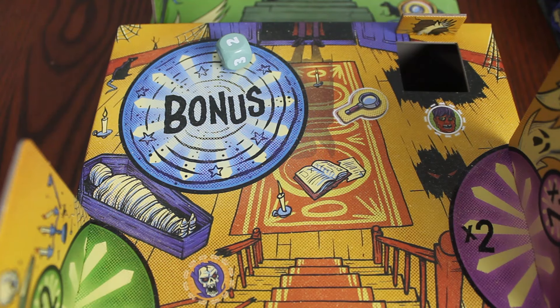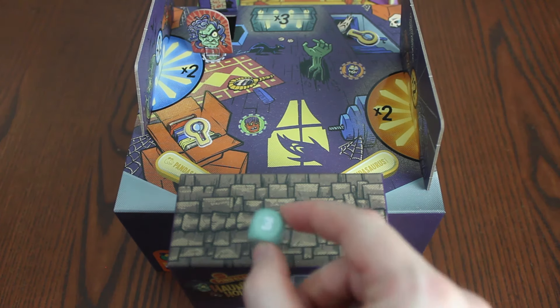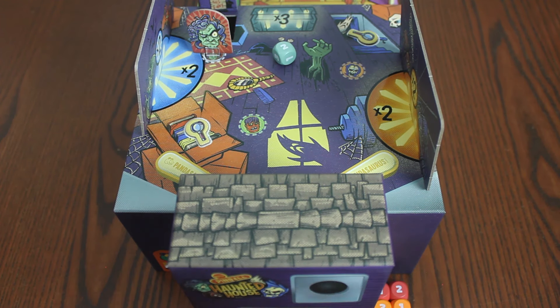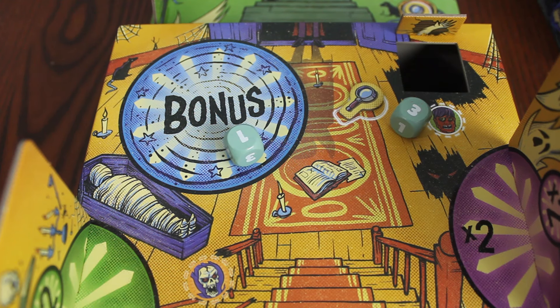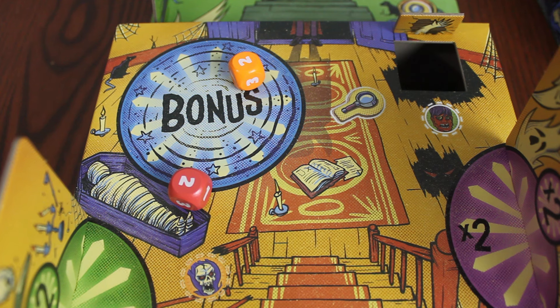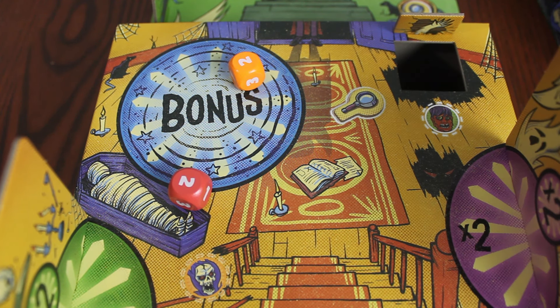If your die lands in the summoning circle, you'll gain an immediate bonus turn. Take one of the two dice of your color that were set aside at the beginning of the game and take another turn. You can also gain this bonus turn if you knock your own die into the summoning circle. If you knock an opponent's die into the summoning circle, they also gain a bonus turn and will take one of their extra dice to use on their next turn.